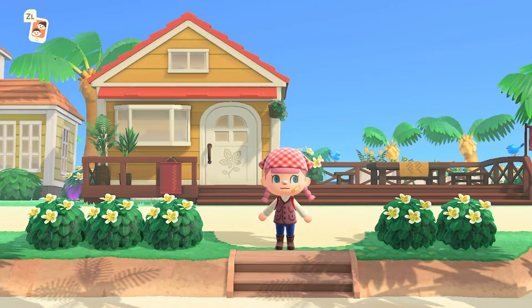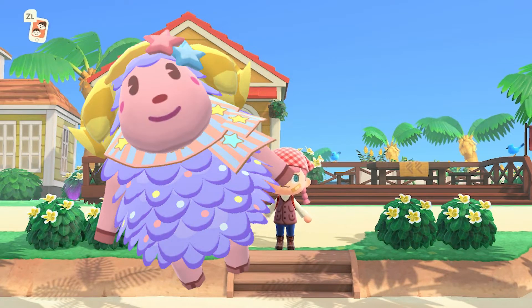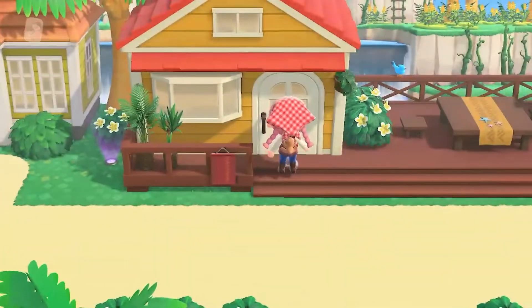Hello besties and welcome back to the channel. For today's video we are delving back into the Happy Home Paradise DLC. We are on to part 3 of decorating the Sanrio character's vacation homes, which is Etoile. She is this character — she is super freaking cute. She's one of the sheep characters and I love her so much. She's just so colorful and very fairy-like. So we're gonna go ahead and decorate her house today.